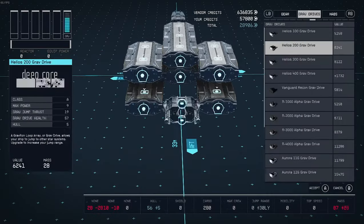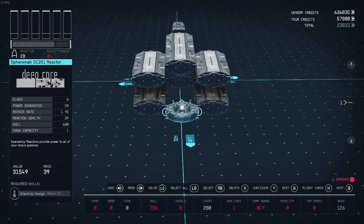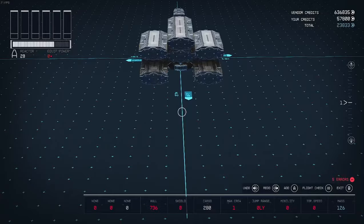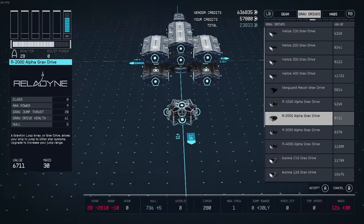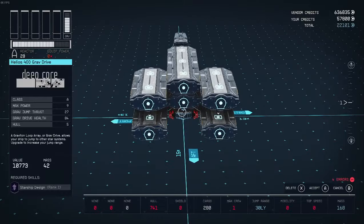Now go ahead and select the reactor you want. I'm going to use this one because it's the best reactor I have at Class A. Now go ahead and select the grav drive you want — I'm going to use the Helios 400s.